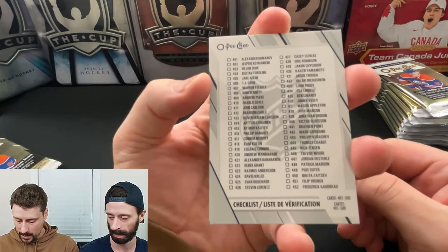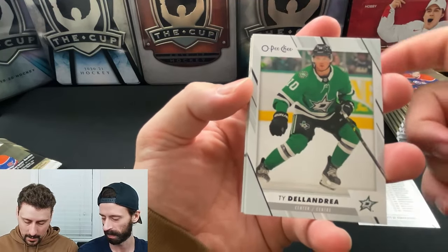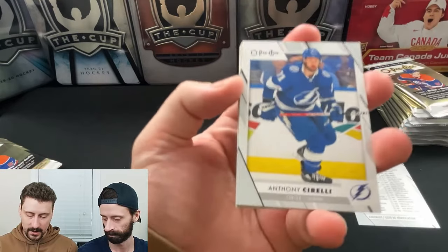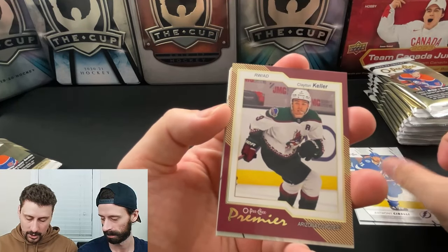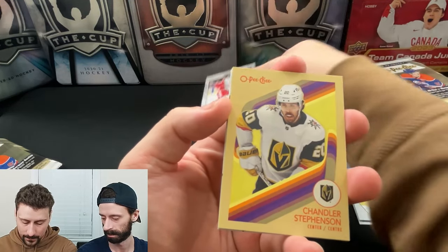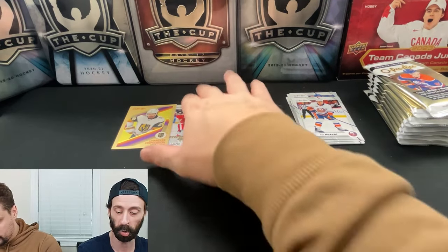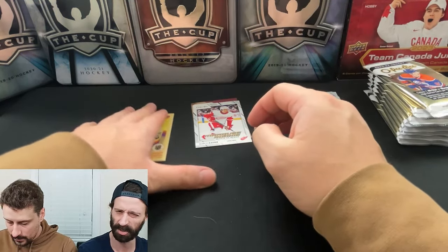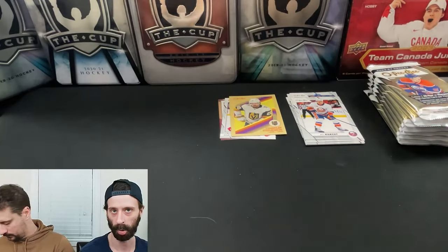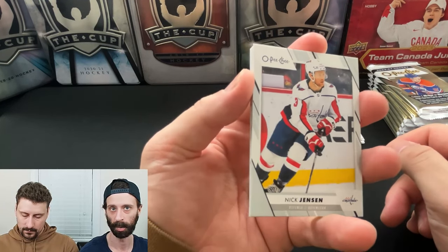To recognize that McDavid year, we're leading off with a checklist — always my favorite way to do it. The design is clean and straightforward, cardboard-type card and it looks nice. Starting off with an OPC Premier insert of Clayton Keller, a marquee rookie of Marco Kasper — actually not a bad rookie to pull — and a Chandler Stevenson retro, with some more base in the back.